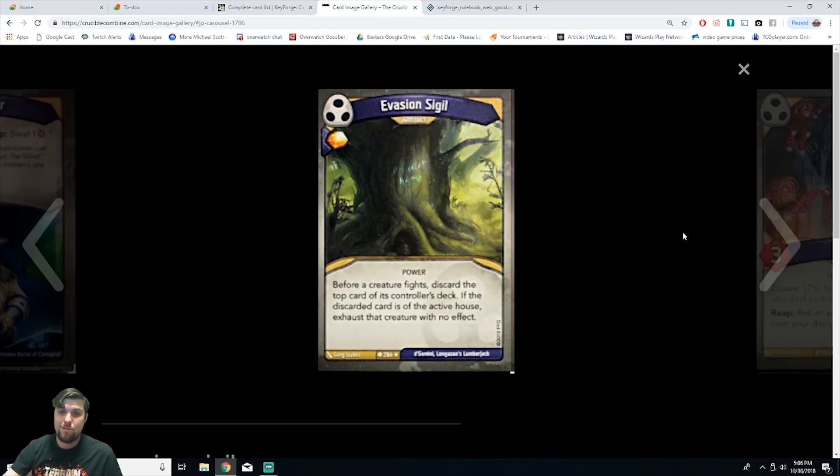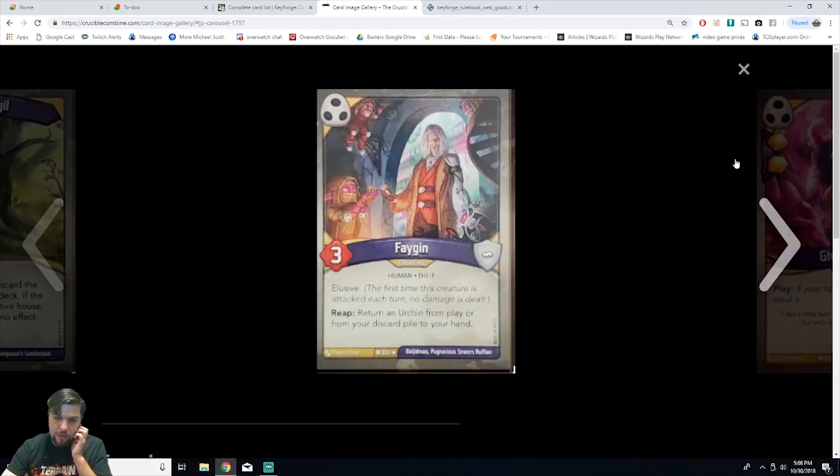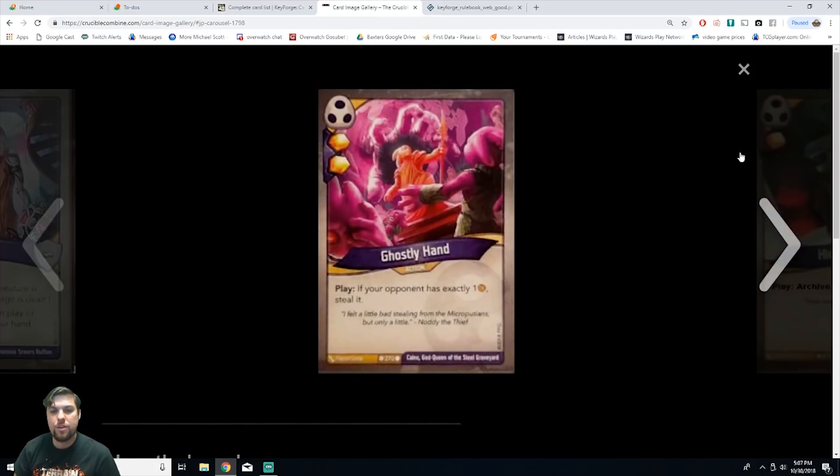Next we have Fagin, a creature human thief with three power and elusive. Reap: return an urchin from play or from your discard pile to your hand. It's a rare. We need to find the Urchin card to understand the full combo. He's got elusive so you can likely get the reap ability off after he comes into play, and three power is decent. Let's see what Urchin does as we go further.